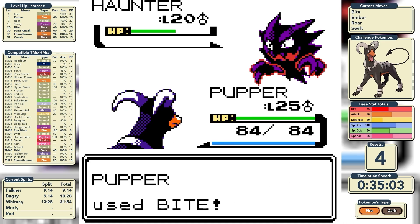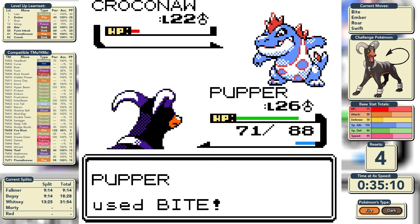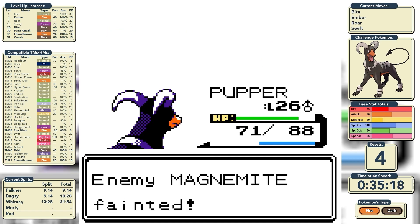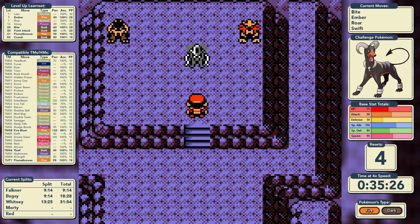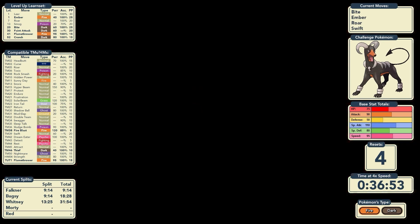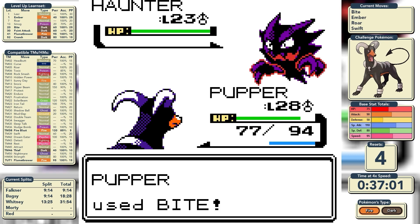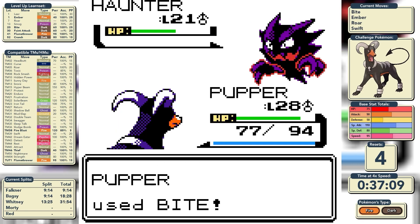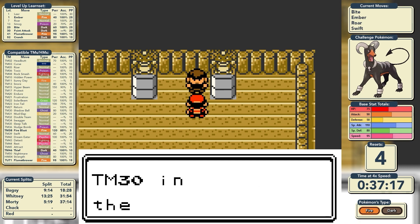On to rival number three — he leads with a Haunter and we now have a STAB Dark move, so it goes down in a single hit. We Bite the Croconaw, Water Gun does minimal damage, and it's two hits. Zubat goes down to a single Bite, and we have Ember for the Magnemite — rival three was very easy. We move on to the gym and take on Morty. Morty is a Ghost-type leader and we're a Dark type, which is super effective against ghosts, so Houndoom just sees lunch. We grow to level 29 and defeat Morty, getting the Fog Badge.